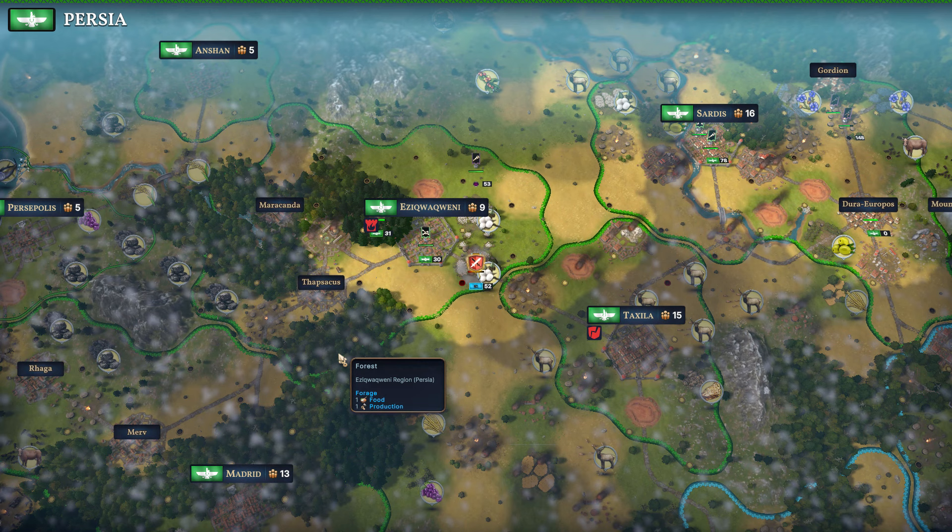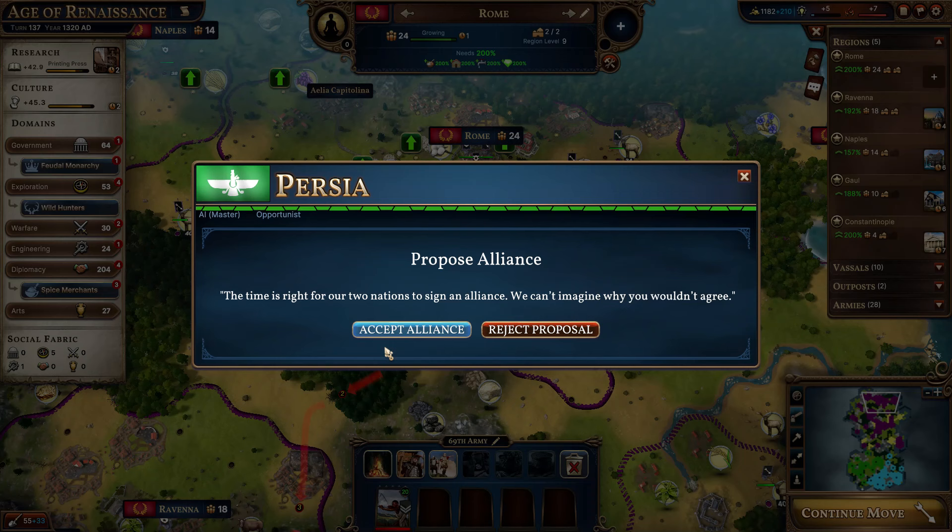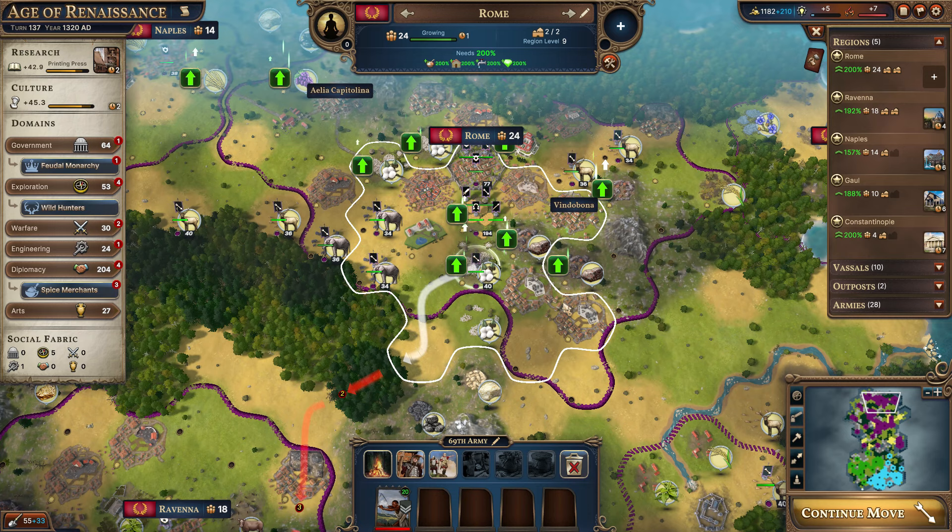Rome is currently at 24 population and Ravenna is at 18. Thirty is kind of the threshold number for a city — that's when the late game needs will become available. Of course they won't become available until the age where they unlock, but most of them require that the population be 31 before you even have to satisfy that need.